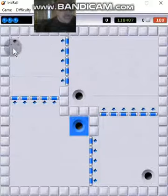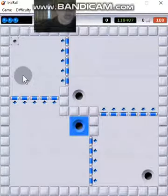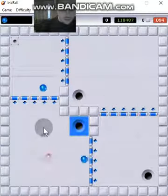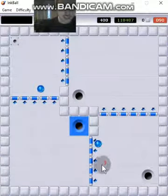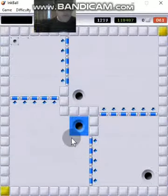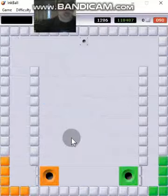Hi everyone, I'm playing Inkball. This is kind of easier than some levels, and these holes right here — any ball covers from doing that, so you can still make it a win. That's how you make it. I don't see what else we got.